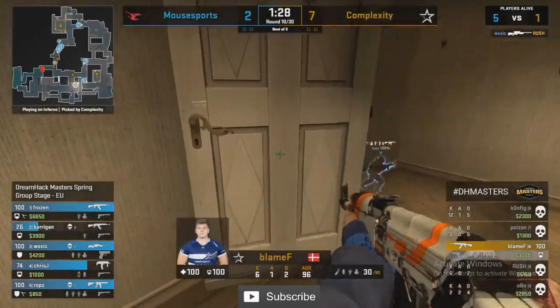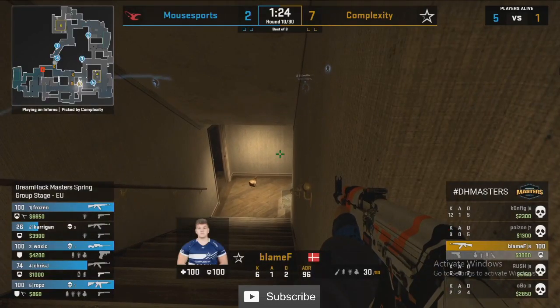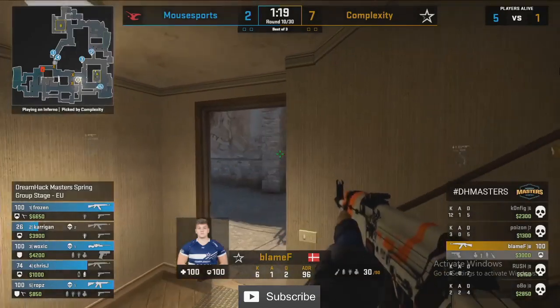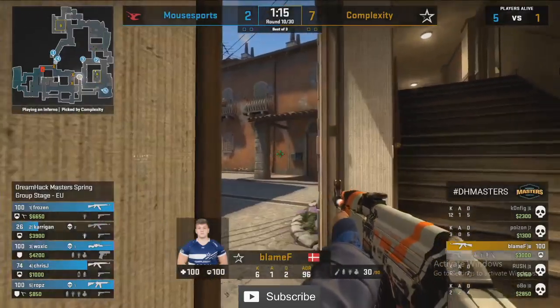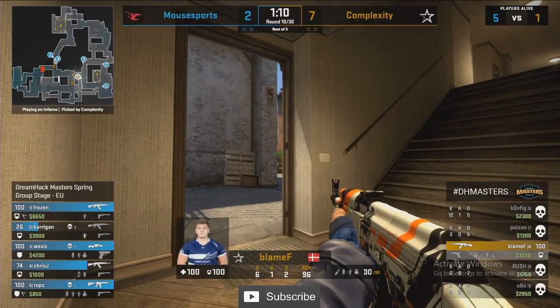Mouse Sports have come alive — what is this? A flawless round so far. Blame alone finds four kills out of nowhere. He's going to look for whatever he can get out of the boiler, but he's being held down by this AWP — if he goes through this doorway it should be to his demise.